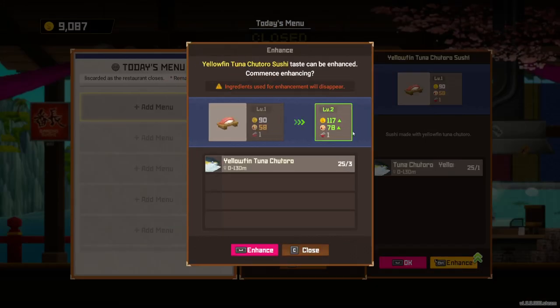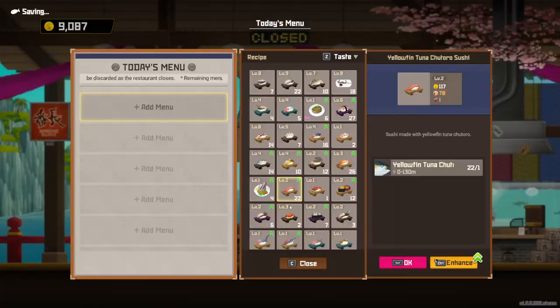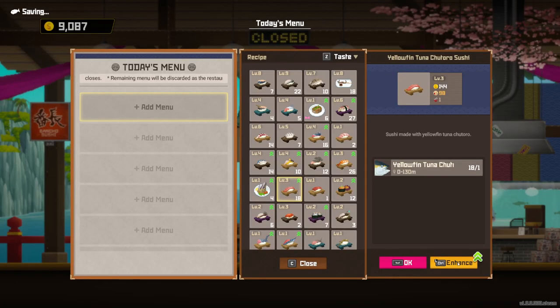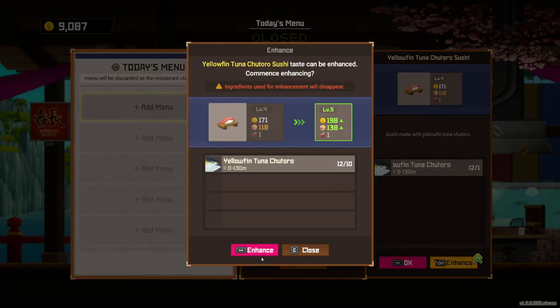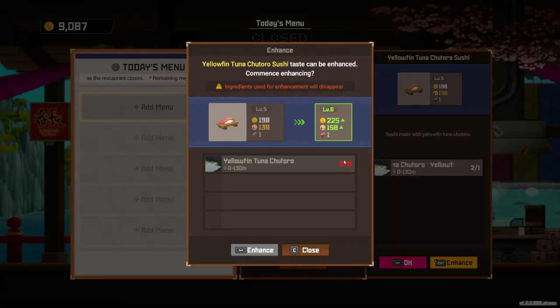Every time you enhance, it's going to cost more and more. So this is currently level one — let me show you how it keeps going up as I enhance it. It's going to cost me three to enhance. Now if I wanted to enhance this again, it's going to cost me four and enhance it to level three. Now it's going to cost six, then ten. And now if I want to enhance it again, I need 15 more and I only have two, so I can't enhance it further.